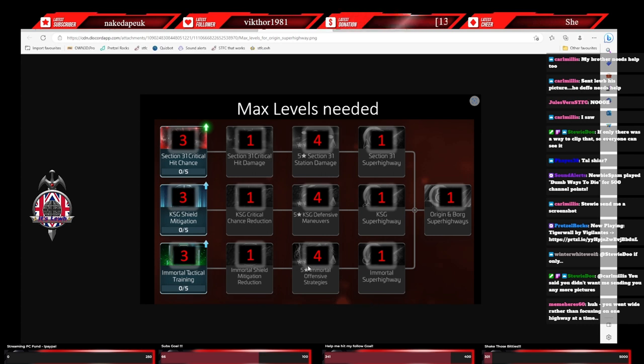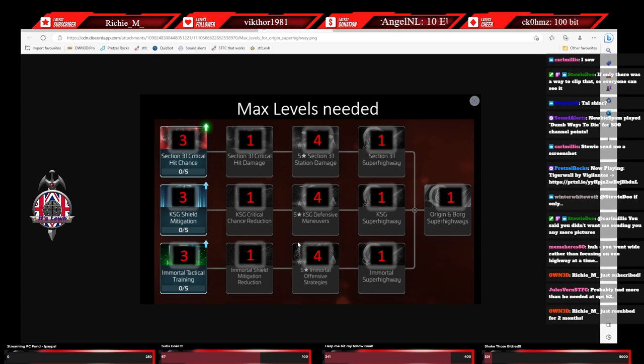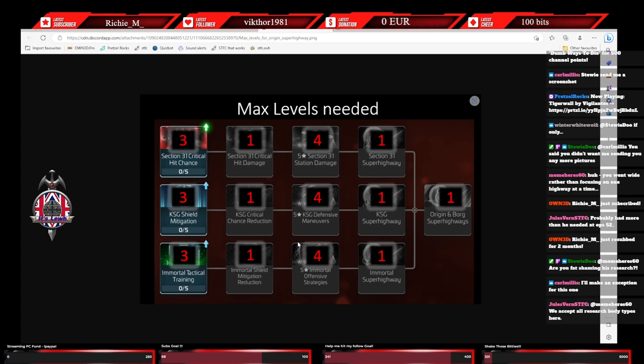Some of this research you might not be bothered about anyway, because some of it could be about station damage or station defense. I went wide rather than focusing on one highway at a time because I was at Ops 51 for about three months. The time I spent at those two ops levels I was able to amass enough to get all the prerequisites done and be ready to just do the research for the superhighways. If I'd got to 53 quicker I would have focused on one, gone back and done the other, then the other. Remember, you get this event every single day, so you can get raw intelligence every single day to convert into faction-specific intelligence.